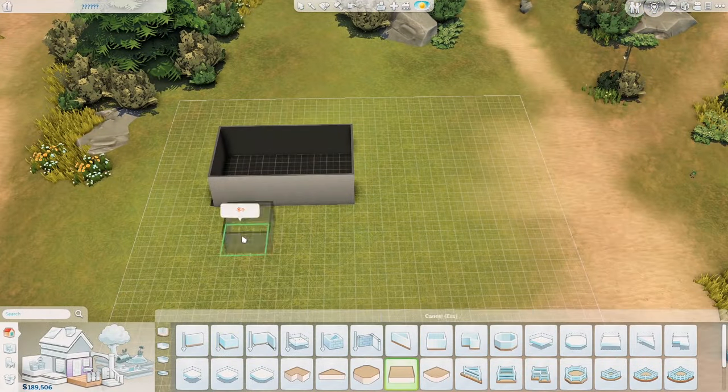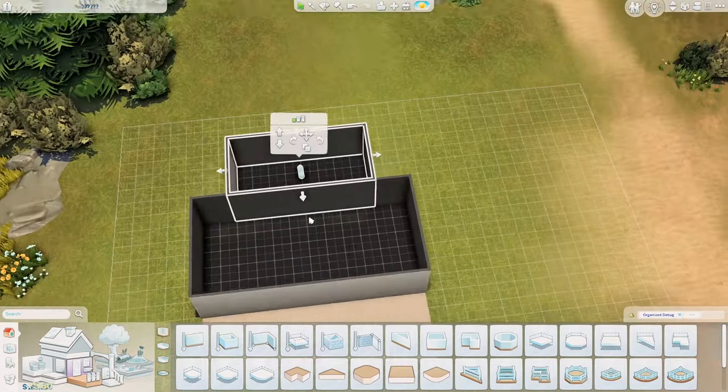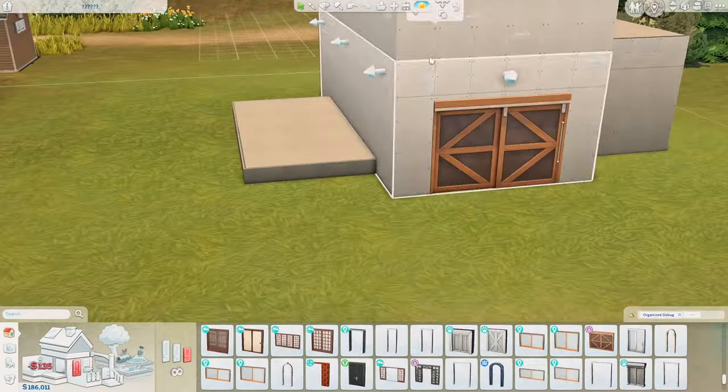Hello everyone, my name is Alfa, welcome to Flammy Sims and welcome to another speed build. I hope you're all doing well — I think it's such a fantastic day. Today we are building in this world in Brindleton Bay.